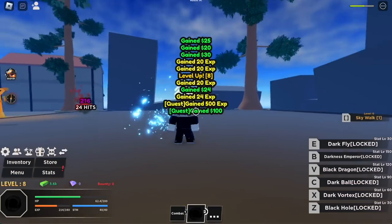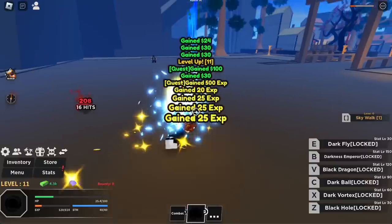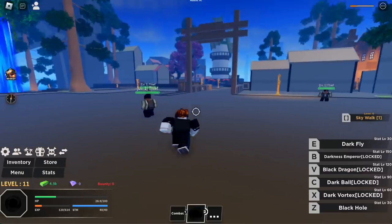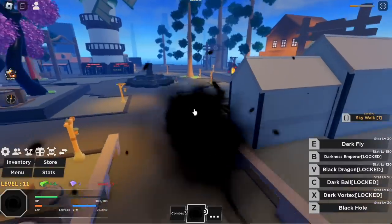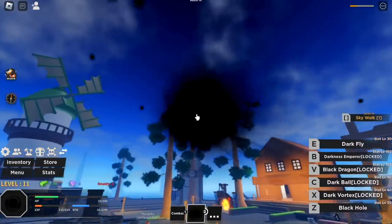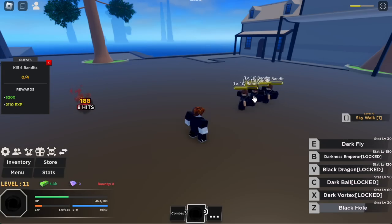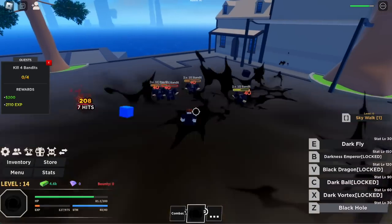Keep on defeating the thieves until you reach level 10. For our case it's 11. We can now put some stats on our fruit. The first skill is the Dark Fly and the Black Hole. Dark Fly is for traveling, Dark Hole is for our initial damage. Not that good, but you can combo it with your M1 left clicks.